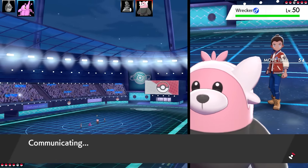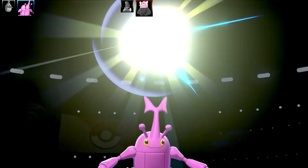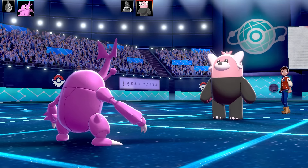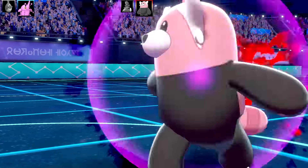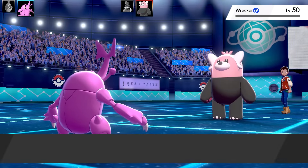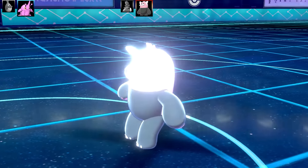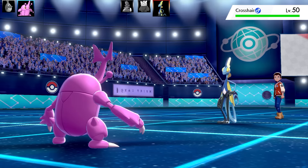We've got a Bewear here. I went for Endure and then the Bewear also went for Endure - it must have some sort of item. Going for Focus Miss, Bewear lives on one health - it had a berry, not a Focus Sash. It got the Salac Berry and managed to get a Payback off. Assuming Bewear doesn't have any super effective moves otherwise it would have used them, so I take Bewear out with Struggle Bug powered up by Swarm.